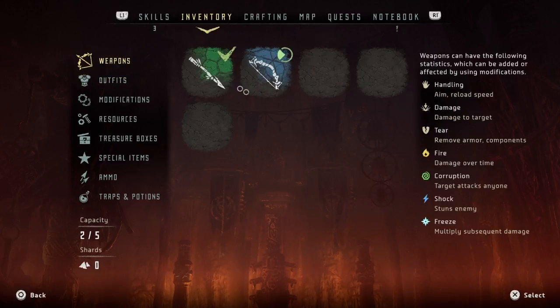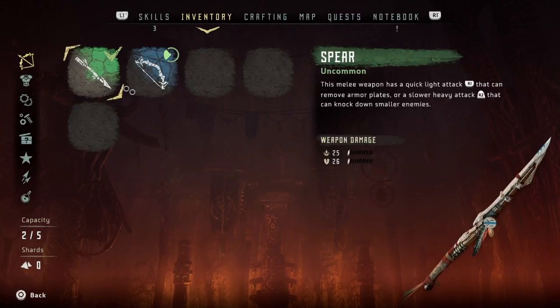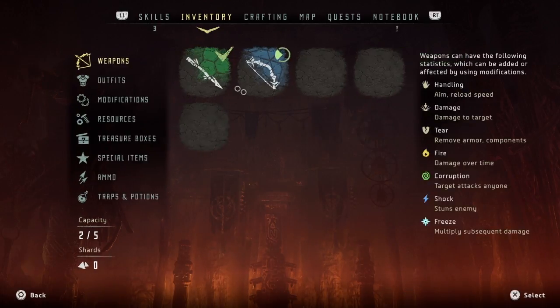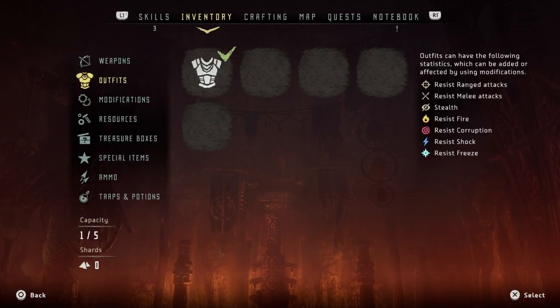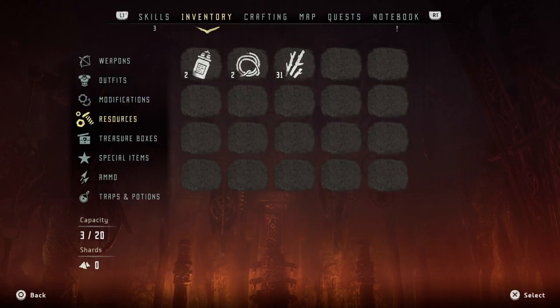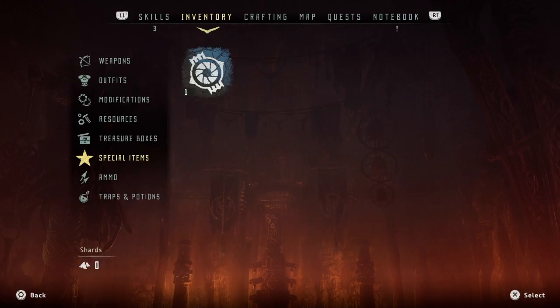Got some weapon slots. We got a spear now, so we can go swinging on folks with that. We only got one outfit at the moment, but it looks like we can have a decent bit of them. We're going to get some modifications, resources, treasure boxes, special items, ammo, traps and potions and whatnot.